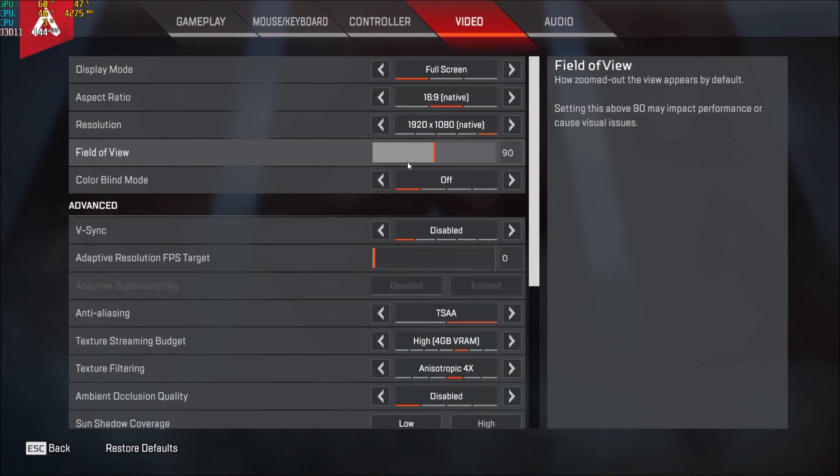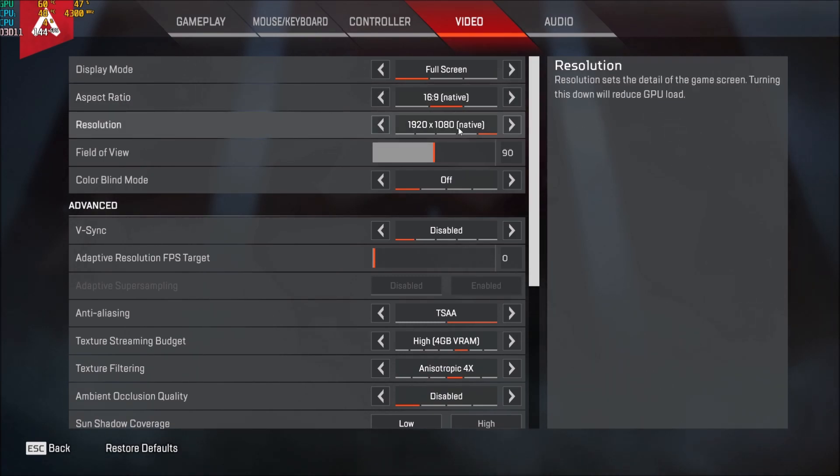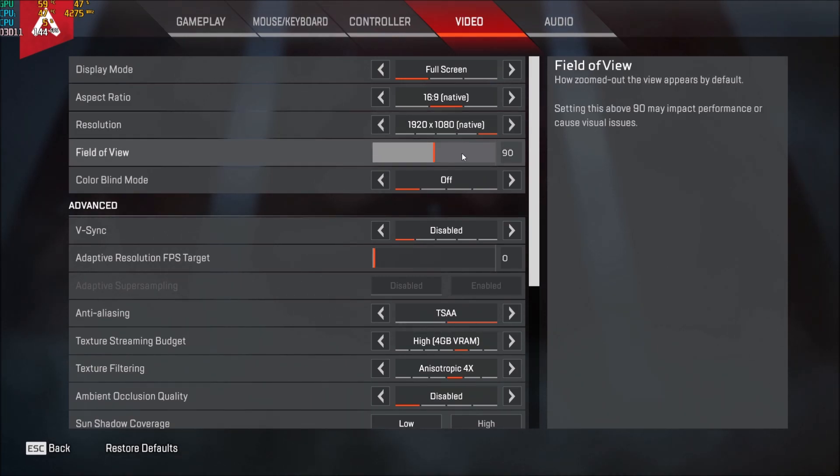Now for graphic parameters: make sure that you're playing this game in full screen. Honestly, borderless window mode — I saw a couple of stuttering issues with that. Make sure you're playing full screen at native resolution. For me that's Full HD. If after all the changes you don't get your 60 FPS, you will need to lower your resolution and play at something like 720p.